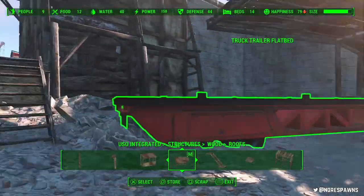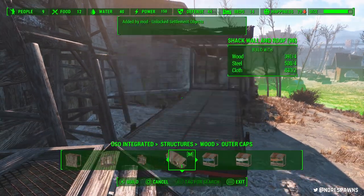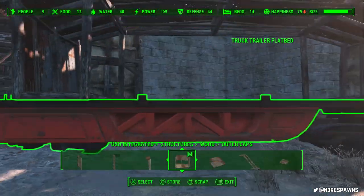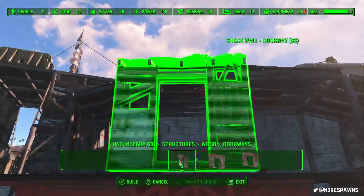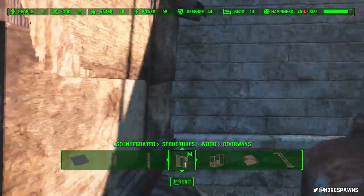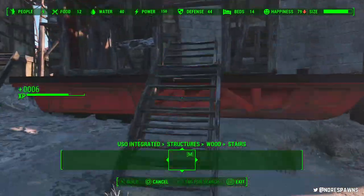It also took me ages to decide on exactly what I was going to build on the flatbed. I thought it would be much easier. I was like, yeah, this will be a nice easy one. I know I vaguely have an idea of what it's going to look like. Nope. So what I ended up going with — I initially didn't know what it was going to be, and then it kind of, as it started coming together, I was like, okay, I want this to be a cafe, kind of restaurant vibe style thing.